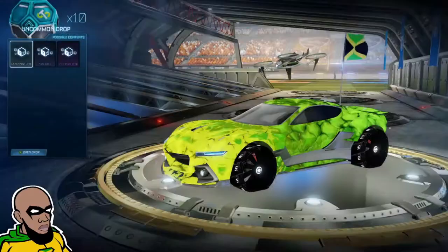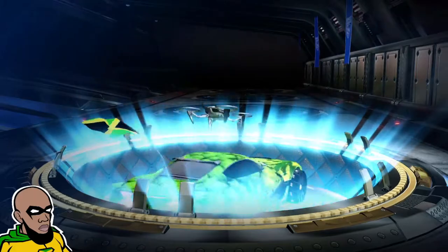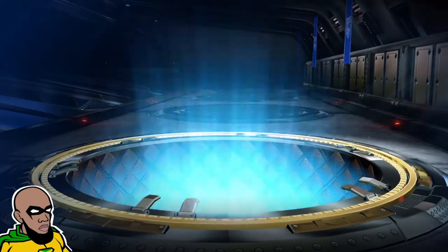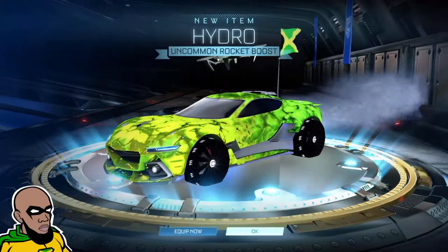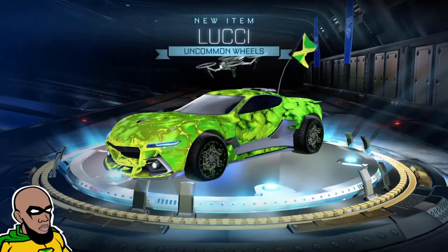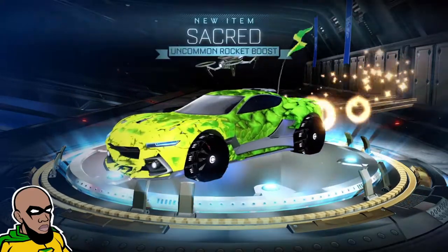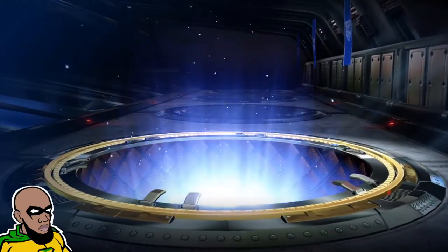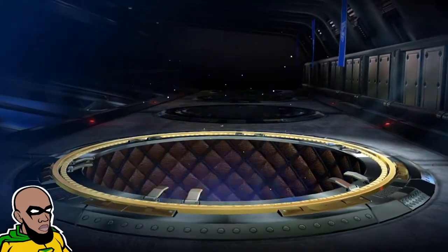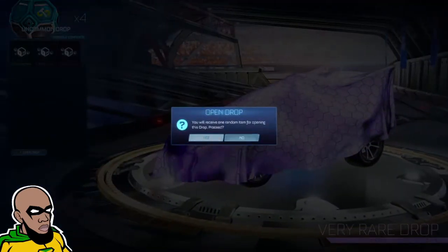Now let's go to uncommon — I got ten of those. Let's see what we can get here. Not much expected with the uncommon. I got some Sparkle Boots. Hydra — I already got that, I'll trade up those duplicates. I got a lot of stuff to trade up. I'm gonna show you the new trade-in menu — it's so much easier now. Would I ever get a gold? I'm gonna get a Nitro. I'll definitely trade up those if I can.